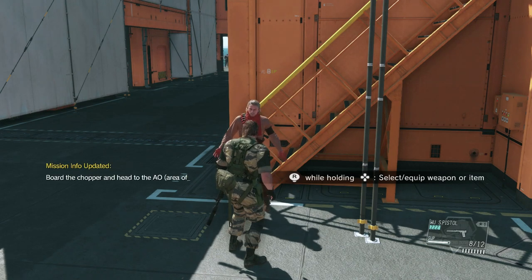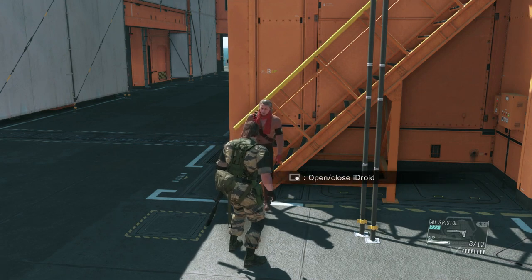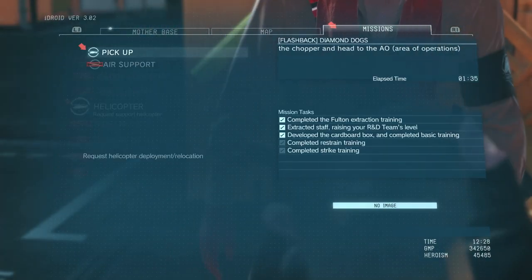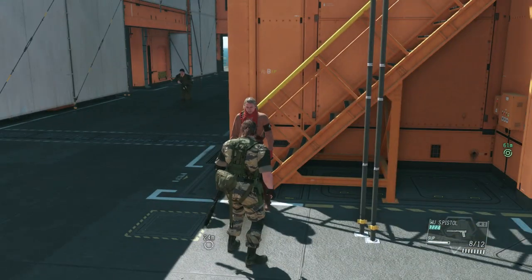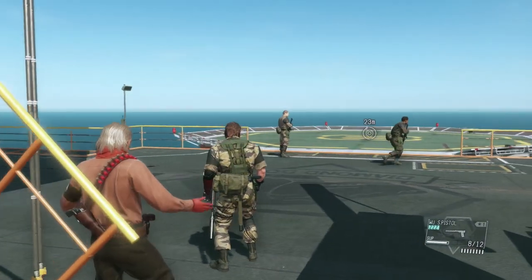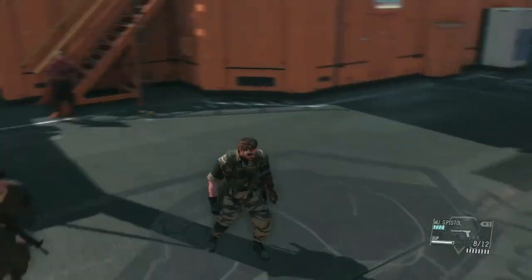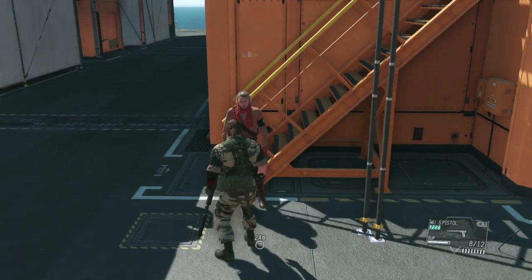We're going to call down a helicopter, but what you want to do is not actually hop on it. He's telling us to go to the iDroid and select a landing zone. This is still tutorial and you have to complete this to finish the level. This is probably when most people will think 'get on the helicopter' and not realize there are two more tasks to do.